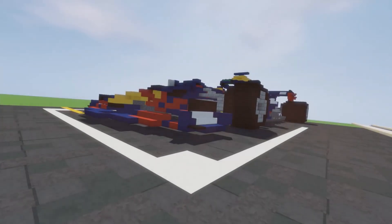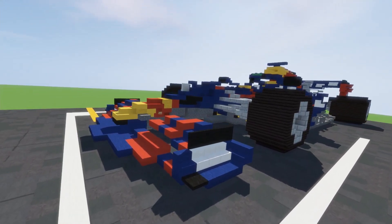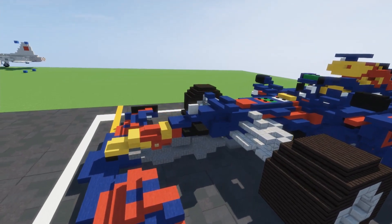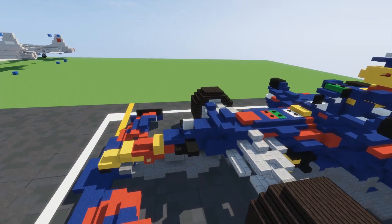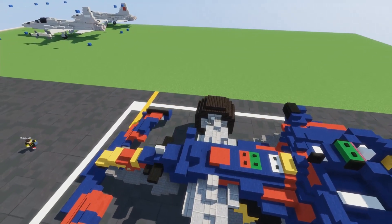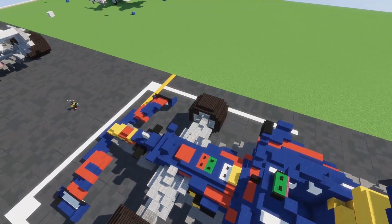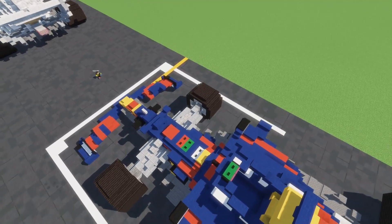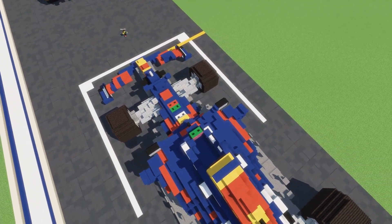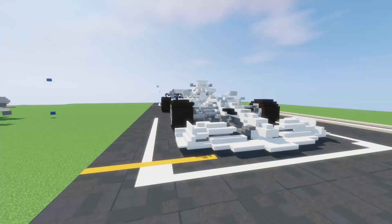Hello everybody, my name is Mind, and welcome back to the Air Team Server Showcase series. This is episode 10 and we're taking a look at a few more builds on the Air Team server from the past couple of weeks. We're going to be looking at 2021 Formula One cars, and they are absolutely massive — these are in 10-to-1 scale, so for every meter in real life we're doing 10 blocks in game.